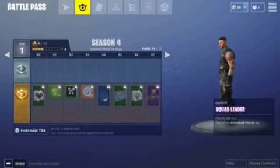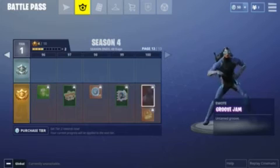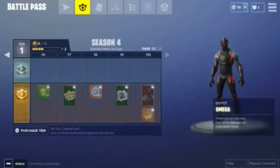Here's another guy — the Squad Leader purple skin. And this guy is awesome, holy cow! Then there are the Omega challenges, and that skin is gold too.